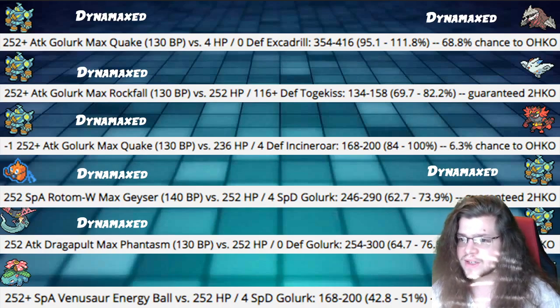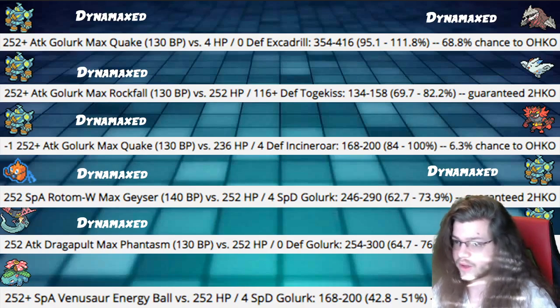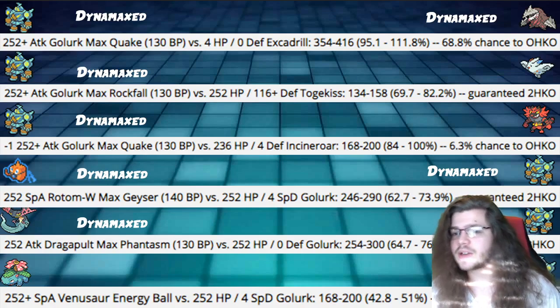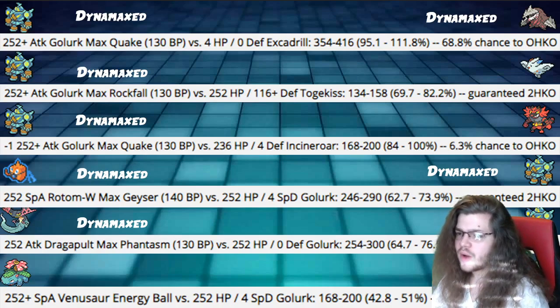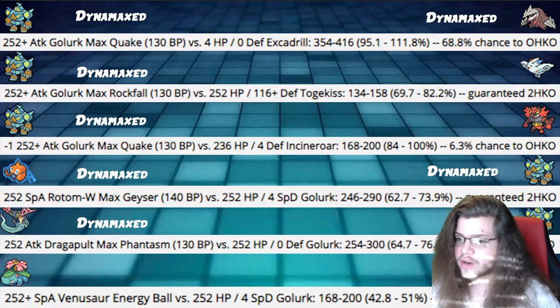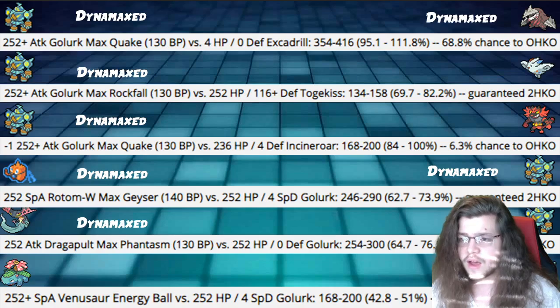Max Rockfall into a fairly defensive Togekiss hits 69-82%, guaranteed 2-hit KO without Weakness Policy. With Weakness Policy proc, we obviously just one-hit KO, which is really good. If it Dynamaxes and isn't spread bulky, we still have a chance of killing it even with Dynamax if we're Weakness Policy proc'd. Next, Max Quake from minus 1 Attack (Intimidated by Incineroar), max invested, without Weakness Policy: only a 6.3% chance to KO. You'd definitely want to activate your Weakness Policy before going into Incineroar — use Shadow Sneak to activate your Weakness Policy, then KO Incineroar right off the bat.